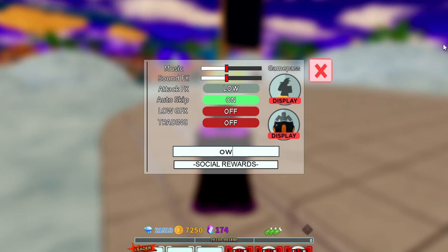The last code is 'changesjune' — C-H-A-N-G-E-S-J-U-N-E. This gives you 350 gems. Those are all the working codes as of today, October 22nd.